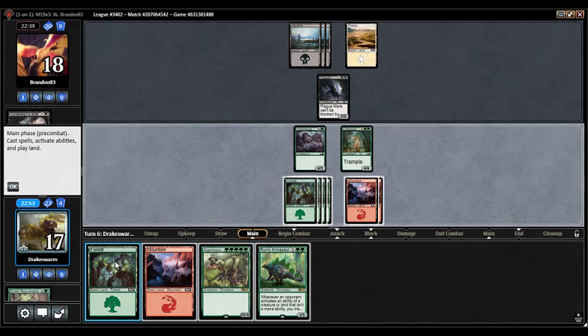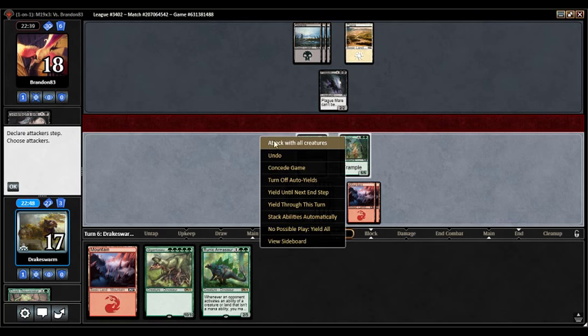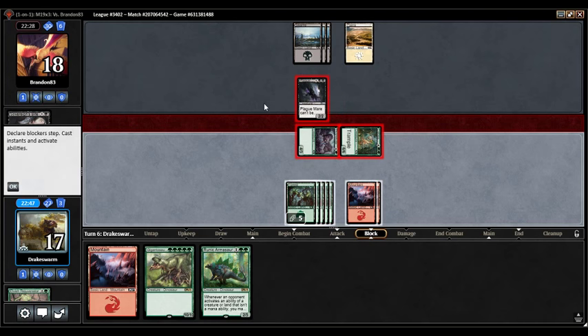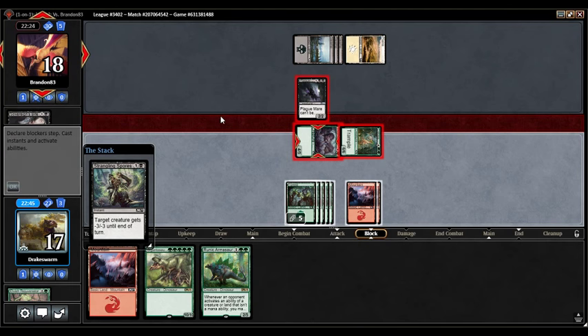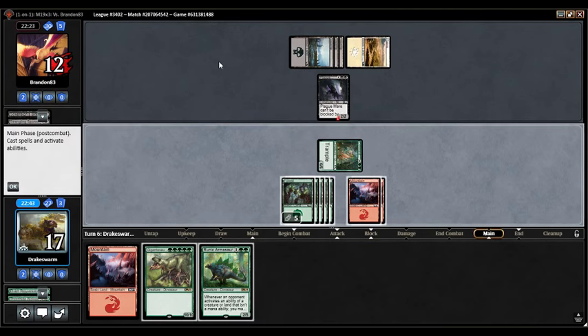Runic Armisaur — one mana off from being able to cast both of these. Anyway, coming in for a bunch and playing a Gigantosaurus. The one card I'm really scared of is Cleansing Nova. Let's see if they have a trick here. They could Strangling Spores the Thornhide Wolves — that's exactly what's happening. Never mind, opponent has good cards, they just have a bad card in their deck.